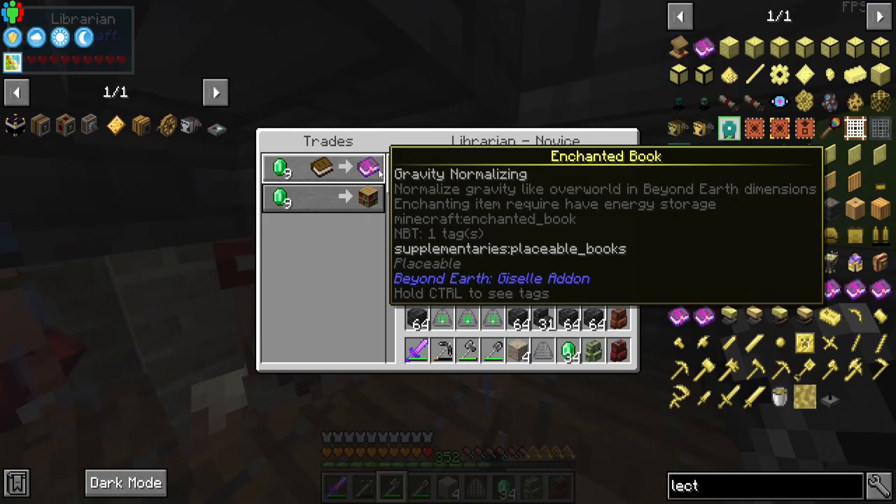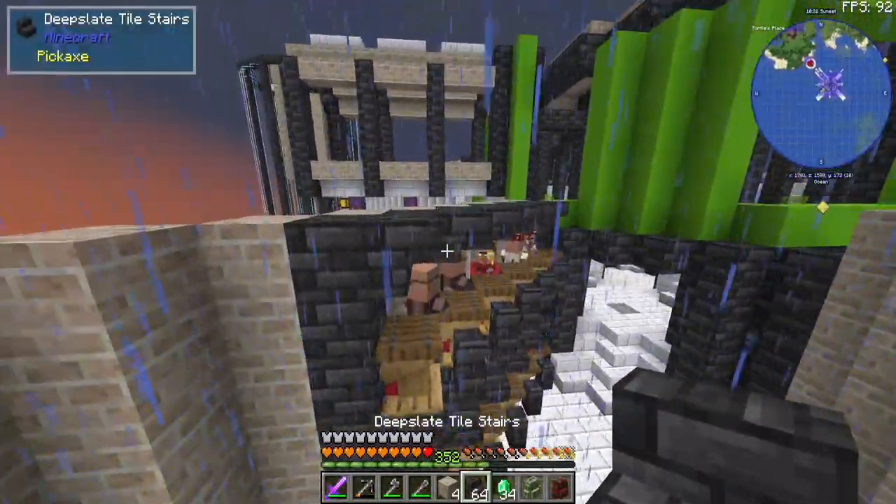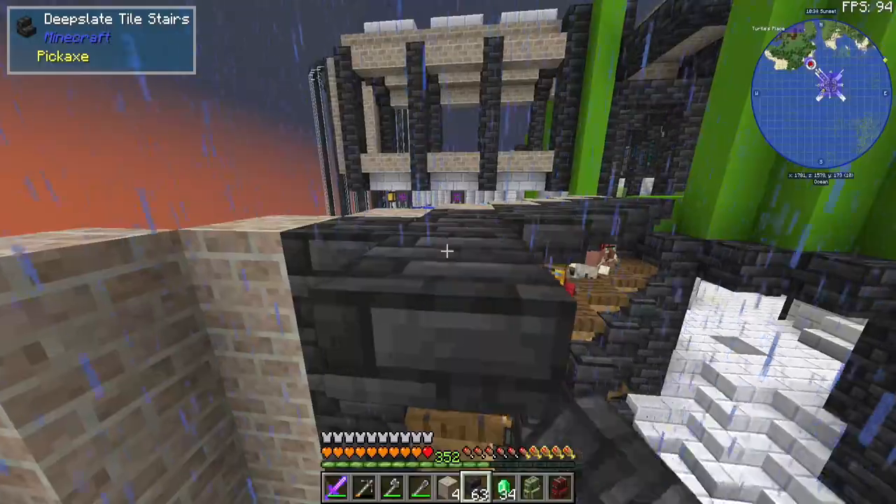What did you get? Gravity - enchanting items required to have energy storage, interesting. I definitely think the upside-down stair method is the way to go, so I'm gonna do that up at the top and then we're gonna put a ceiling on it.